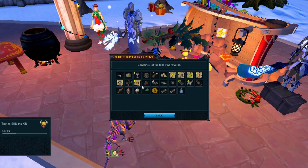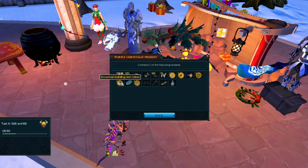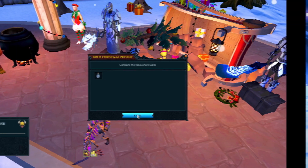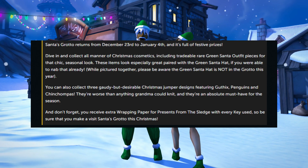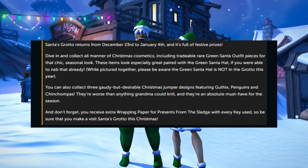You'll also get a present each day by simply chatting to the hosts. Keep in mind this is probably the last game update of the year. However, there are a couple of festive things that will roll out before the next game update at the beginning of next year, including a new treasure hunter promotion and Santa's Grotto, coming out December 23rd and lasting till January 4th.